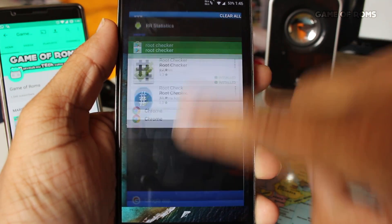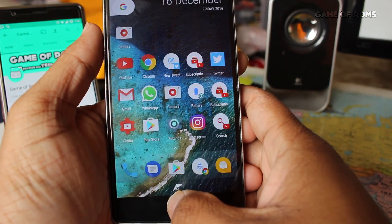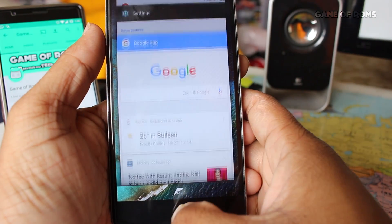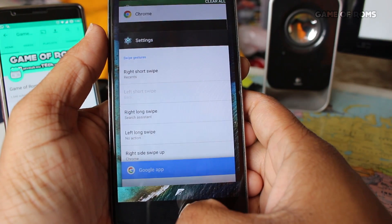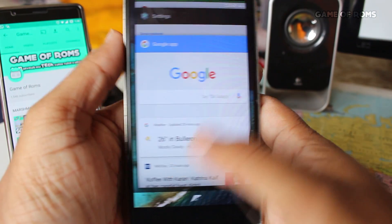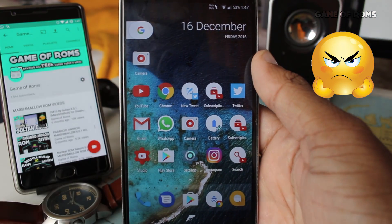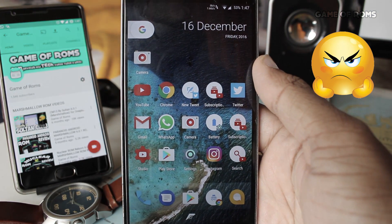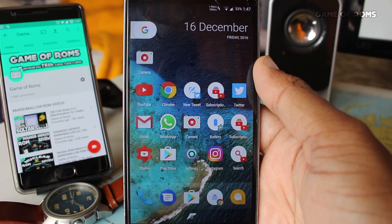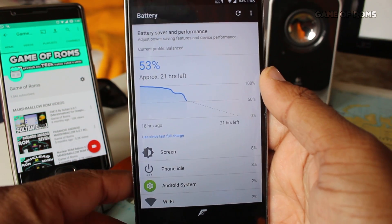The ROM is very smooth — scrolling in apps, recent apps — you can open any app and it doesn't lag at all. Android Nougat runs very smoothly on this ROM, although OnePlus gave a reason not to update the OnePlus One to Android Nougat, claiming it was not compatible. There is no random reboot either.